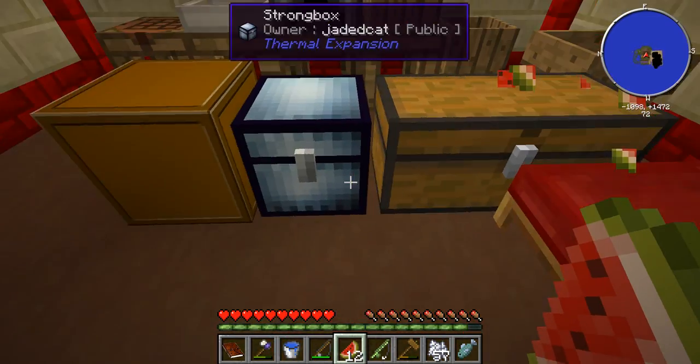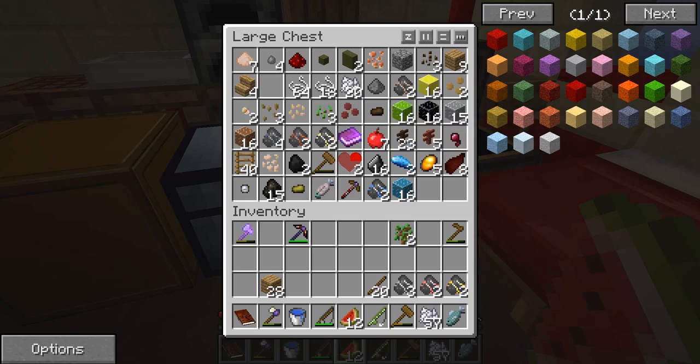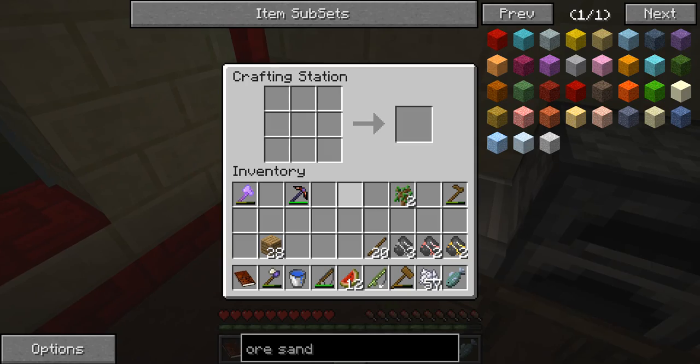I need to eat again — the food situation is crazy. Let's go ahead and get out all our sticks and craft some crooks. I want to craft some crooks. We need a ton of crooks because of just how the tree mining is gonna work.